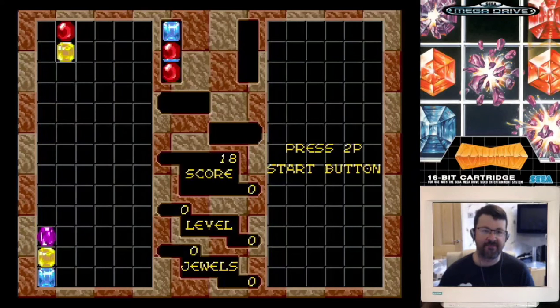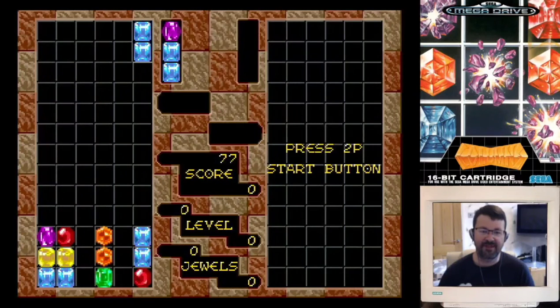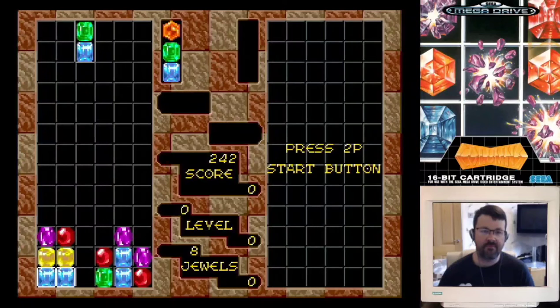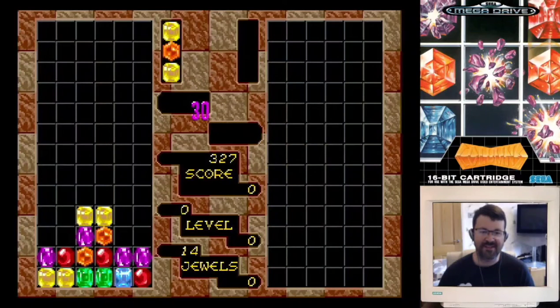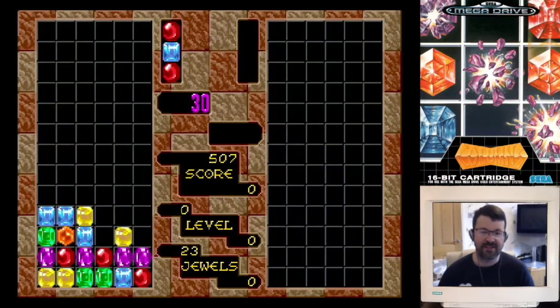This is literally the first credit I've played. It's only been a few weeks since I've played Columns — we played it as part of my 8 versus 16-bit challenge with Mega Games 1. When I played that, it was again a first coin drop after a while, and I think we did about 60,000 something like that. So that's kind of my aim here — to get something in that kind of ballpark.